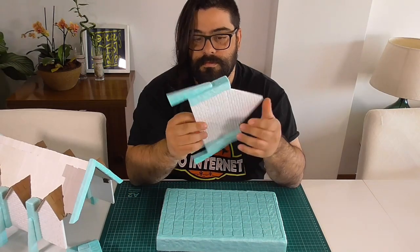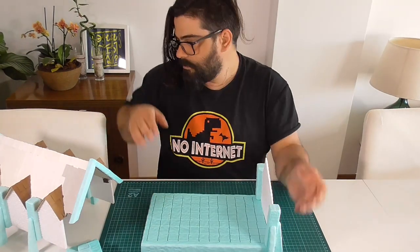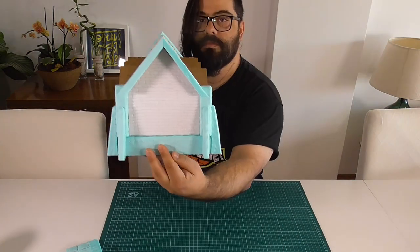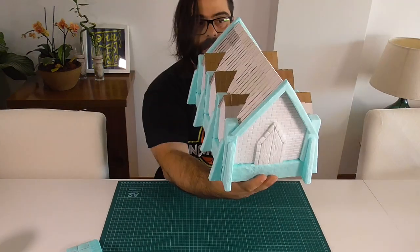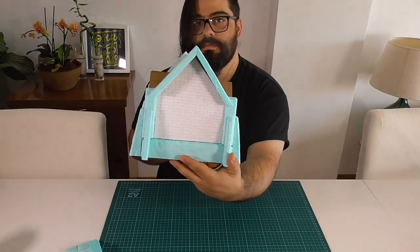I did not forget that extra wall. It's just that I built things with gameplay in mind. When players say they want to enter the church, you just remove most of it and leave that back wall there so they still feel they're inside the church.